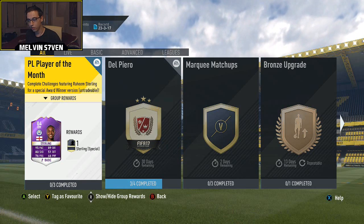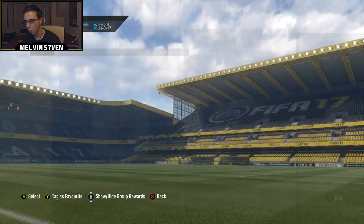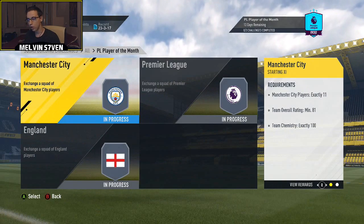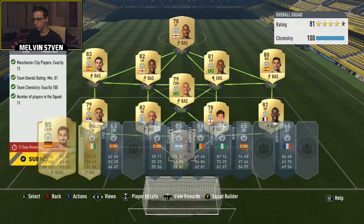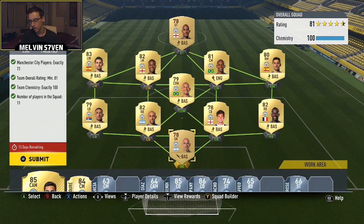What's up, Melvin7 here. As you can see, there's a Squad Builder Challenge for Sterling, so we are going to do that. I've already got the teams ready and I'm going to try and show you the cheapest way — it's still very expensive for the City one as you would expect.